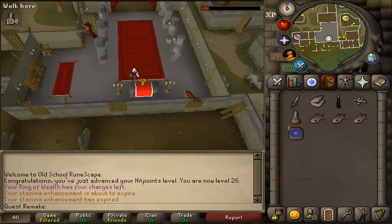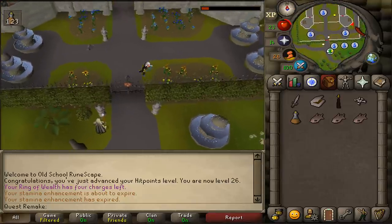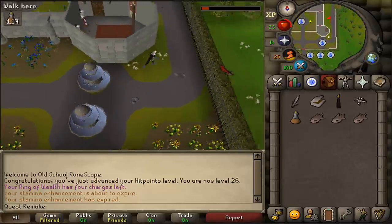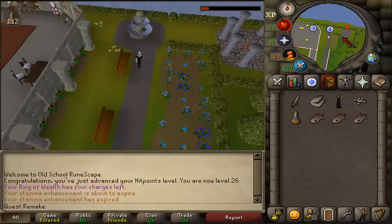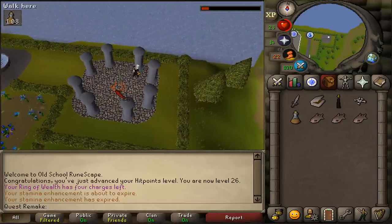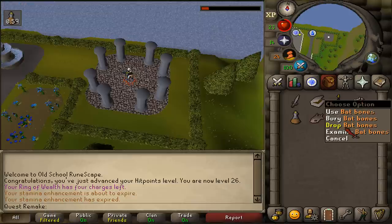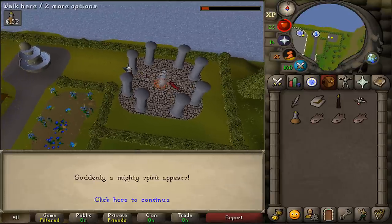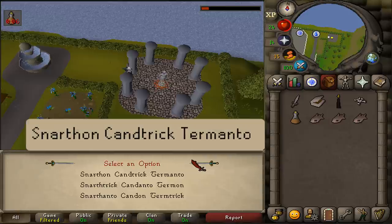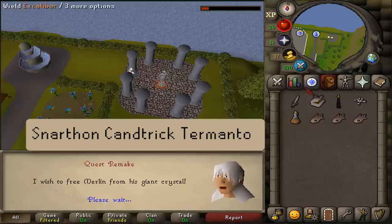Now let's return to Camelot to basically complete our quest. Enter the castle's courtyard and go east, following the path to the north eastern corner. Here in the circle of pillars, stand in the center on the red star. Be sure to have a lit black candle and then drop your bat bones — use the shift-drop option if unsure. This should spawn a ghost. The option number you need to select is random for everyone, but be sure to choose Snartan, Cantric, Termanto. Once selected, he should grant you power.